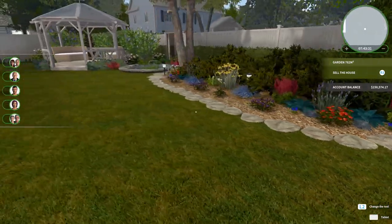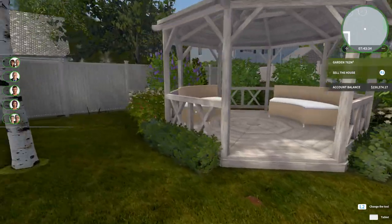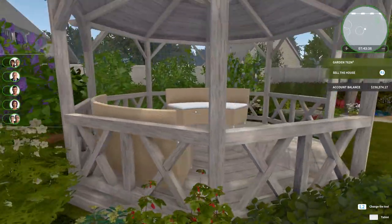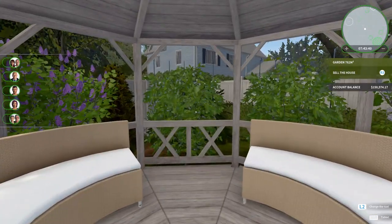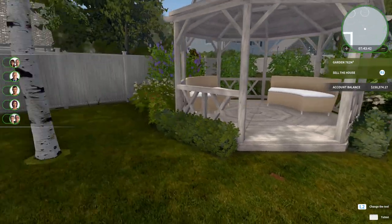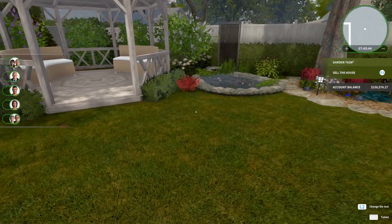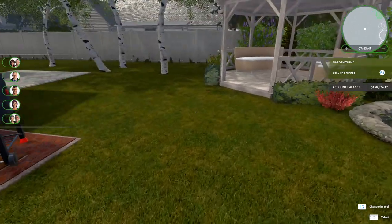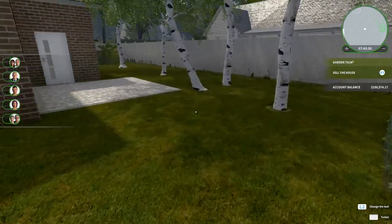Yeah, it would be nice if we had lighting all throughout the garden to kind of see what it looks like at nighttime as well. We'd have to turn all that back on, of course. We got the bushes. We still got that patch of dirt over there that we never put grass on. Nobody walks back there anyway. Oh, you also have a little patch right there. Forward, right in front of the gazebo. It's right there to the right.